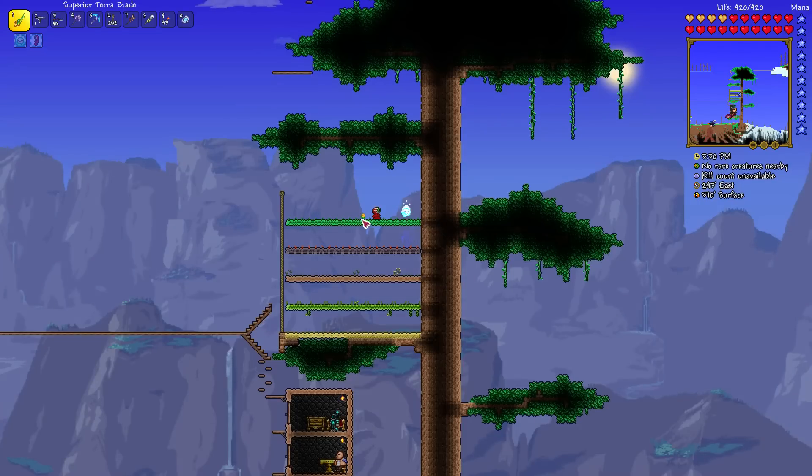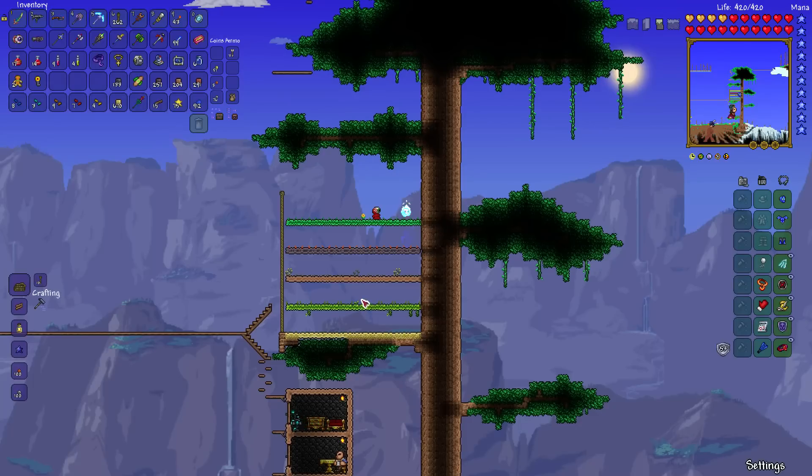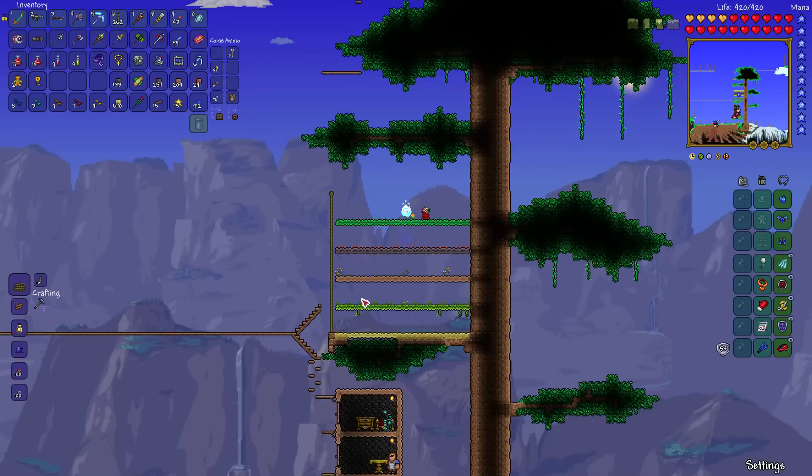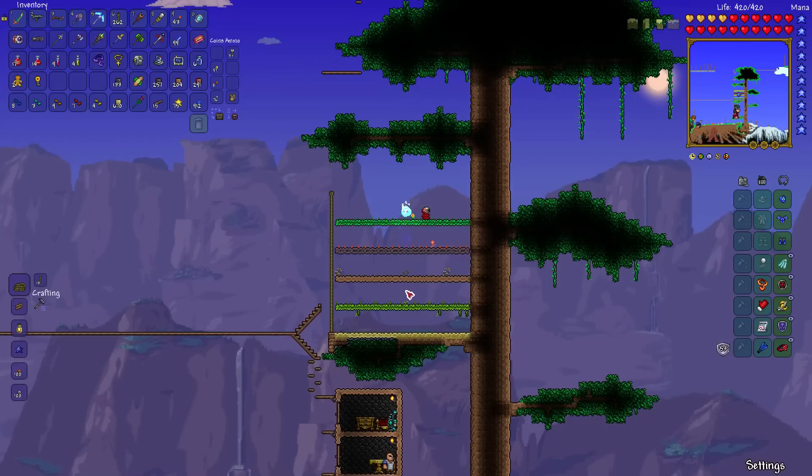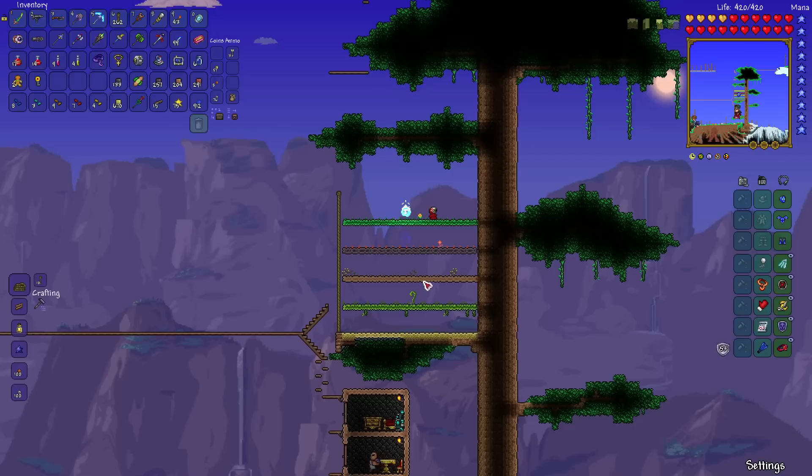Things are starting to pop up here. It's still daytime, so I've got a Daybloom and a couple of Blinkroots. I think that's a Moonglow sprouting, but it won't come out until nighttime. Once these things have bloomed, even if you don't harvest them right away — like Daybloom only blooms during the day — once it's come up, if the night comes and it goes away, when day comes again it'll be there again. It's late in the day now and my Fire Blossom is blooming — perfect illustration. My Moonglow will come out as soon as night comes. So you don't necessarily have to harvest them right away; as long as they have bloomed, they will be there the next appropriate time.